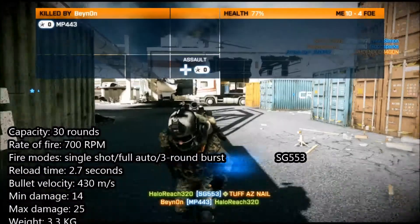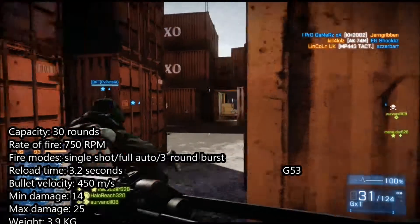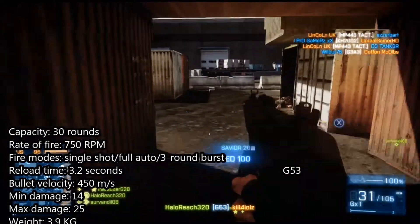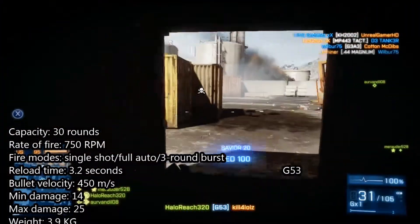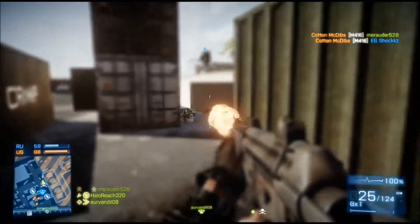Moving on to the third-to-last carbine for Battlefield 4 — we've got the G53. The G53 comes with 30 rounds in a mag, but you can up that to 31 rounds if you wish. The rate of fire is 750 rounds per minute. The fire modes are single shot, fully automatic, and 3-shot burst. The reload time is 3.2 seconds, the minimum damage is 14, the maximum damage is 25, and the weight is 3.9 kilograms.